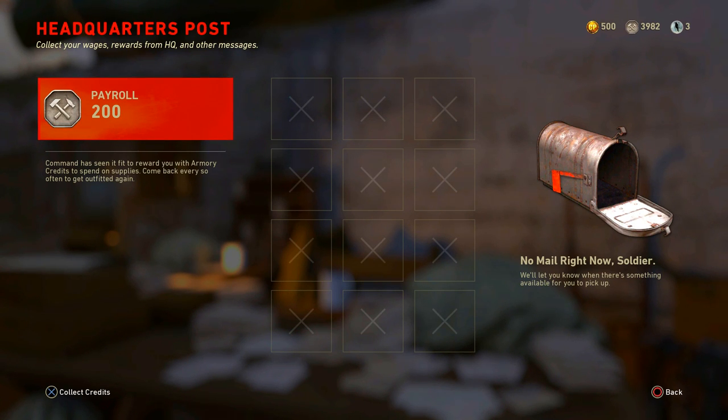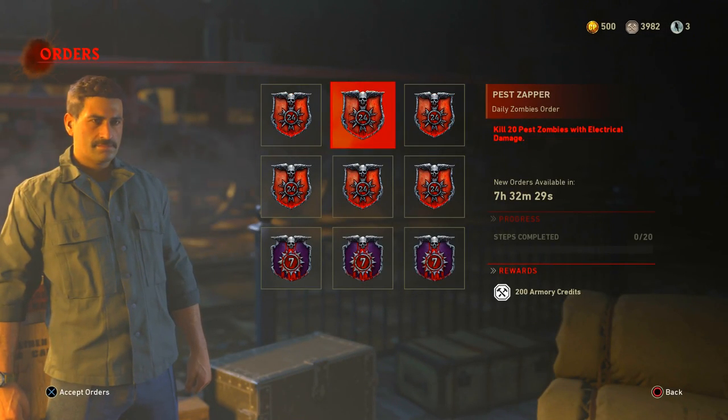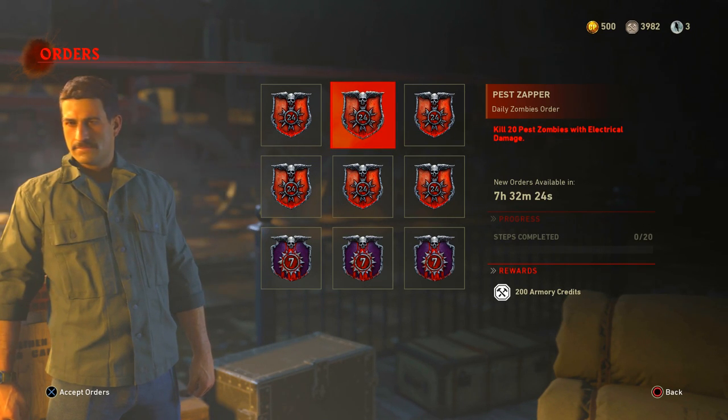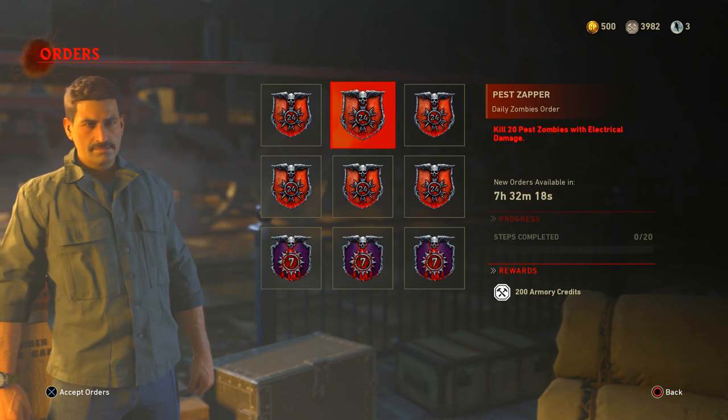Then you complete the orders right here and you can get up to 600 more. You do your multiplayer ones and your zombies ones, and it actually equals up to 4,200 armory credits a day — almost 5,000.